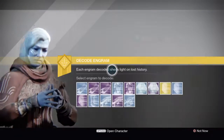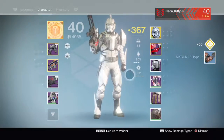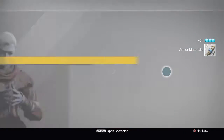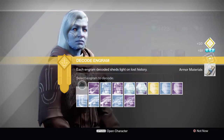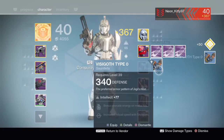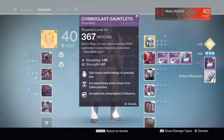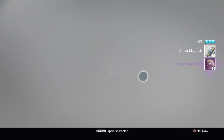We're going to open these pretty slowly. What you're going to want to do is open one at a time. Once you get one, make sure it's not higher than what you have. So this is a 367, and this dropped at 340 — so we're going to go ahead and dismantle that since it's not higher. If it is higher, just infuse it or trade it out for what you have. 365 — almost higher than what we have.